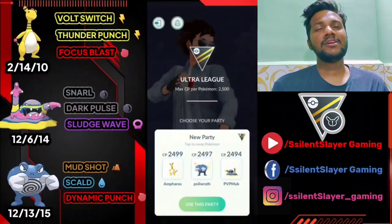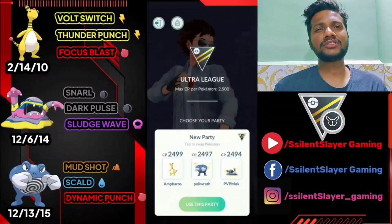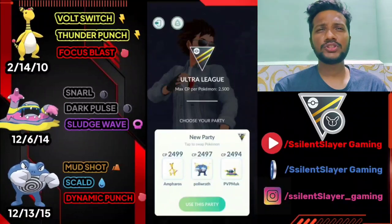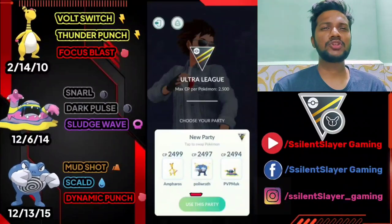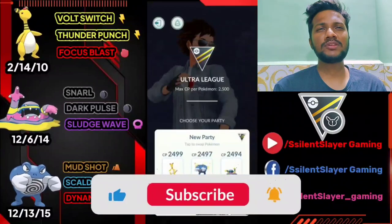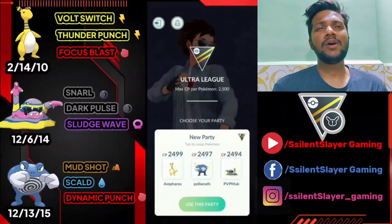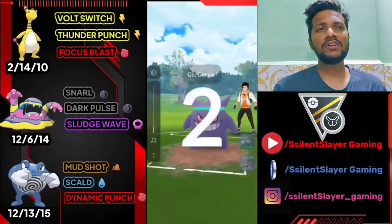Moving on to Team 3. Team 3 we have Ampharos, Alolan Muk, and Poliwrath. Moves: Ampharos has Volt Switch, Thunder Punch, and Focus Blast. Alolan Muk has Snarl, Dark Pulse, and Sludge Wave. Poliwrath has Mud Shot, Scald, and Dynamic Punch. I use Ampharos as lead, safe swap is Poliwrath, and closer is Alolan Muk. Let's see what the opponent has — moving on to Battle 1 with Team 3.